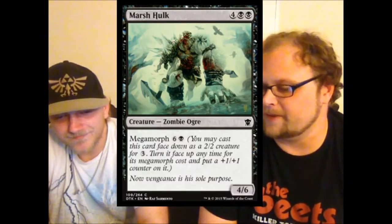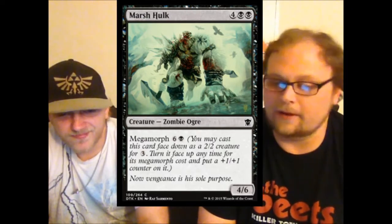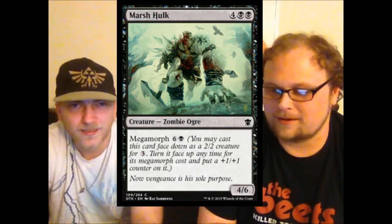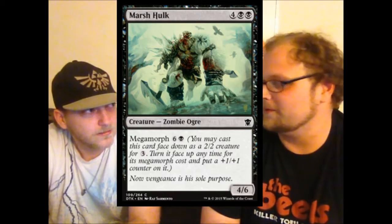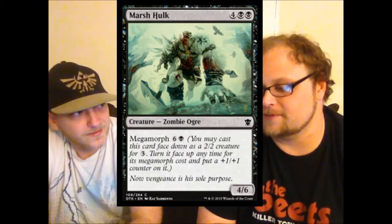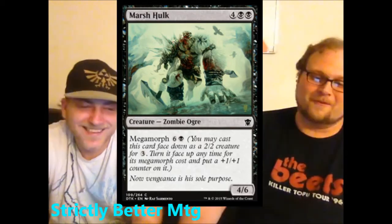Marsh Hulk — an undead minotaur that megamorphs. Yet another strict upgrade of a fine limited card that will not see play anywhere outside of limited. The megamorph cost is seven — one more than it costs to hard cast him, which is frustrating. But he's got a great body — a four-six is decent power. Probably the best thing we can say about this card is that he's named Marsh Hulk and he actually looks like the Hulk.